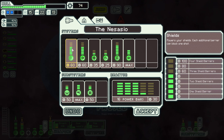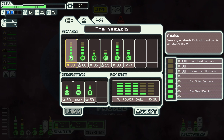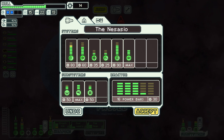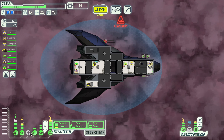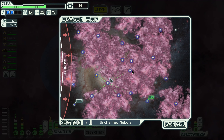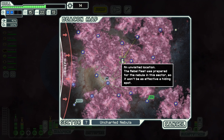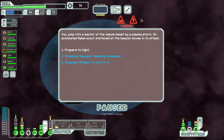Do we go for another bar of shielding? We won't have the power — unless of course we get hit by an ion storm, which is a possibility in these parts. That is very tempting. I think we go for the shielding — at least that way, if we know we're going to get hit, we can play around with our power a little bit better. We could even turn off our oxygen and a little bit of engines to get an extra shield bar temporarily. Let's go as high as we possibly can and scout out as much as possible. And speak of the devil — we are in one of those plasma storms. An automated rebel scout stationed at the beacon moves in to attack.